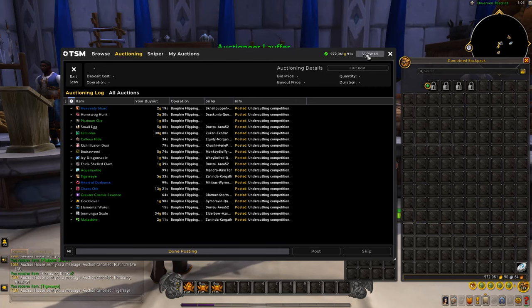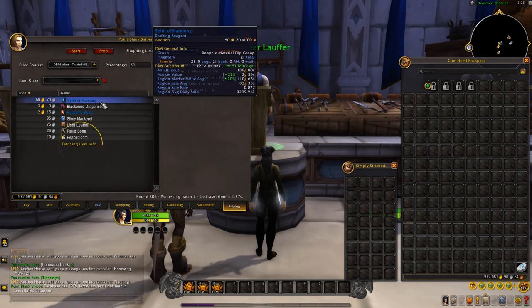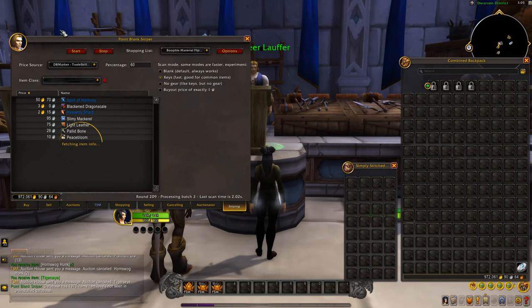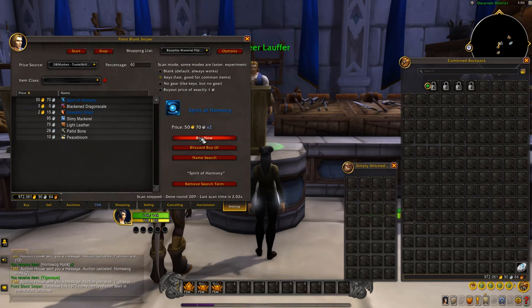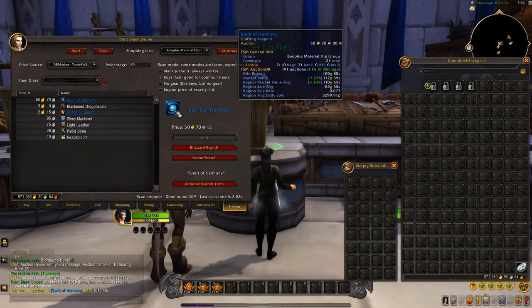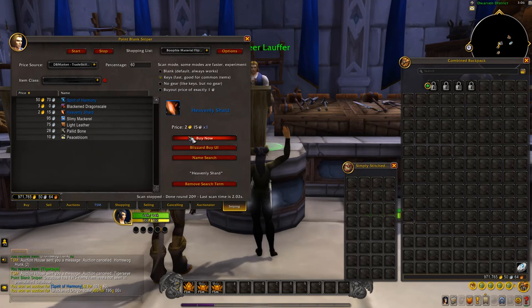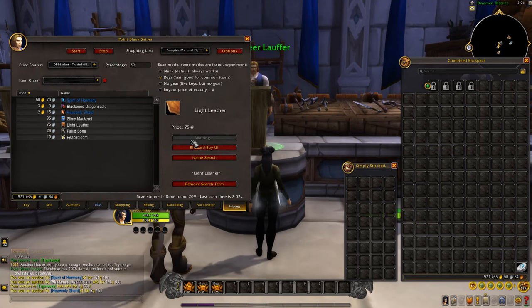That's where we come in — we snipe the item and resell it for a proper price. We've got everything posted. Let's buy these up — oh, very nice, 50 gold each for the Spirit of Harmonies, and we should be able to get around 100 gold plus each for those, which is really really good.